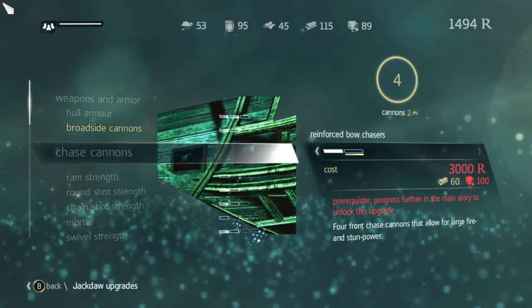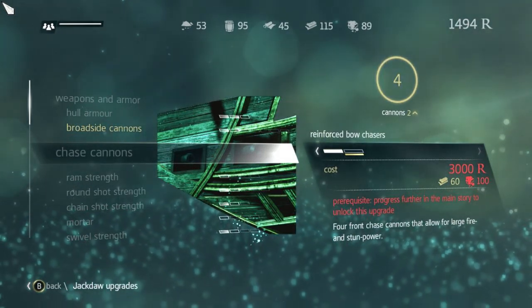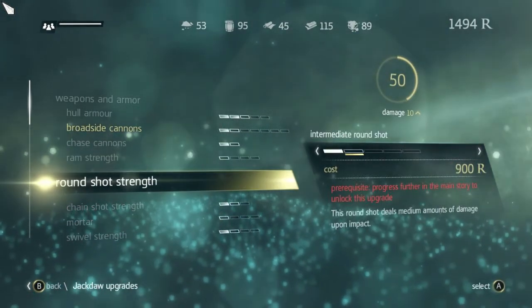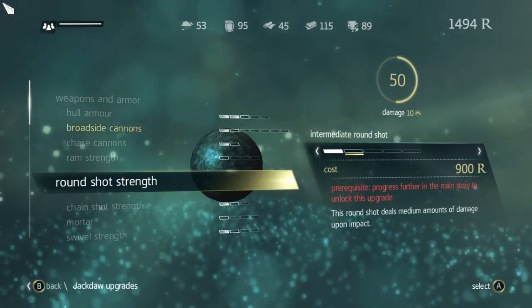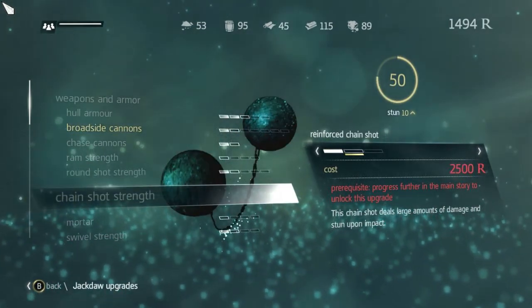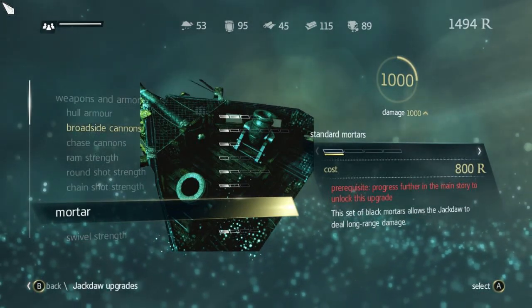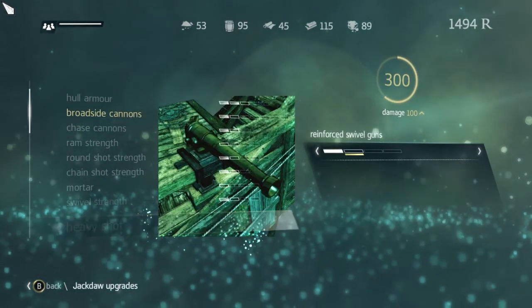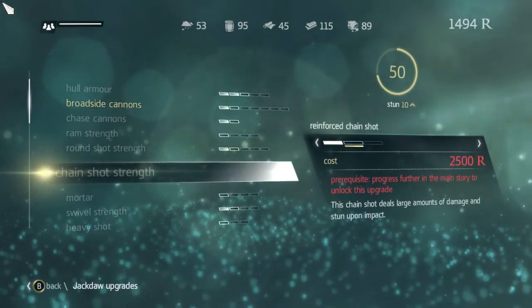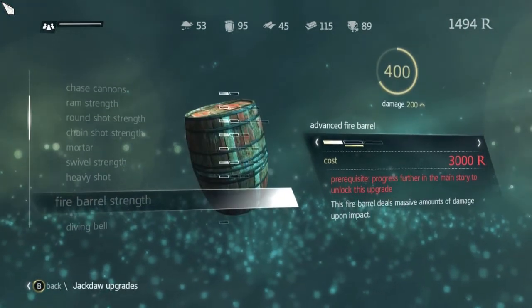Those are the ones in front, I believe. Progress further in the story — I don't want to progress further in the story. Ram strength — oh, that would be good. Round shot: medium amounts of damage upon impact. So these are the ones I have on the side, and the chain shot are the ones I have on the front. Mortar — okay, I don't know anything about this. Swivel is always good. Heavy shot. So maybe I have heavy shot on the side. I don't know. Fire barrel — I don't have any of those.